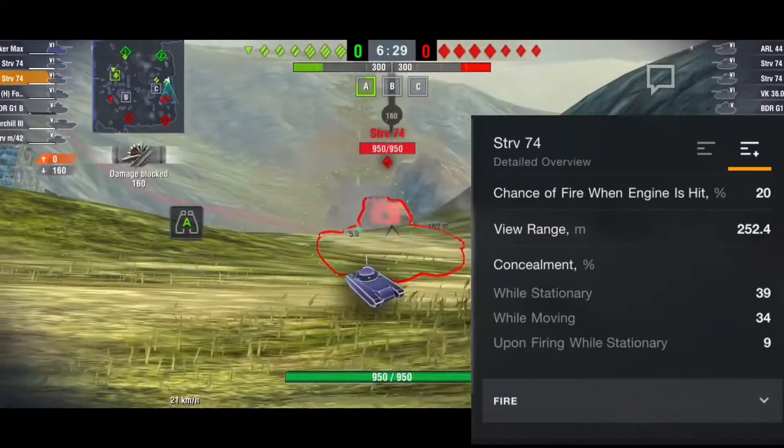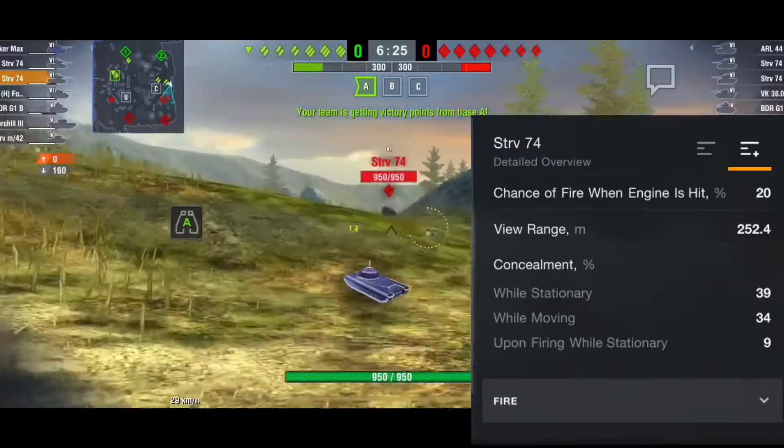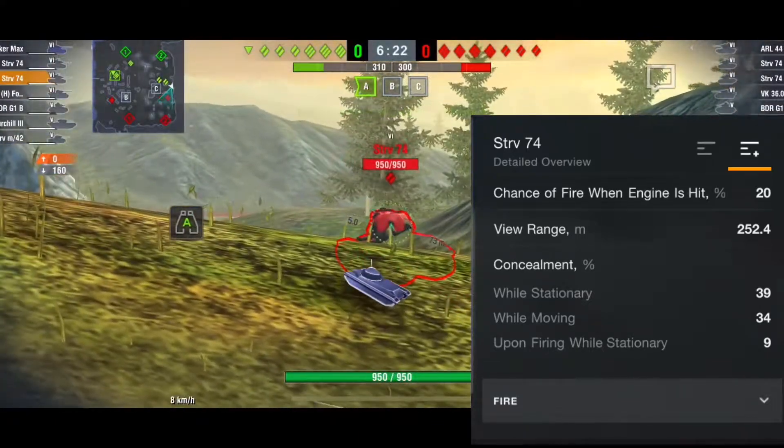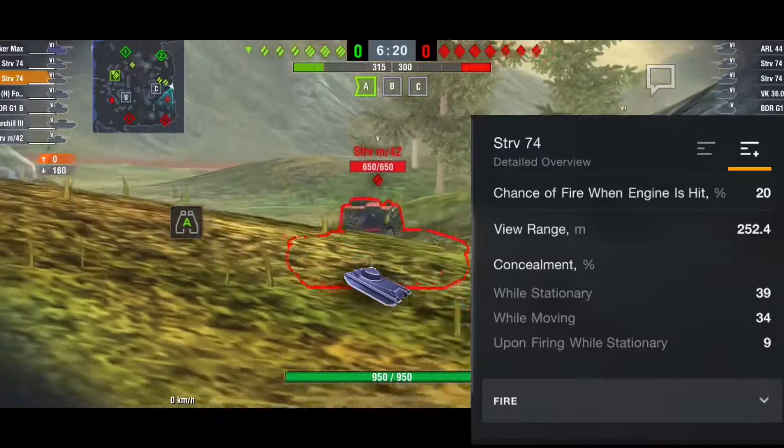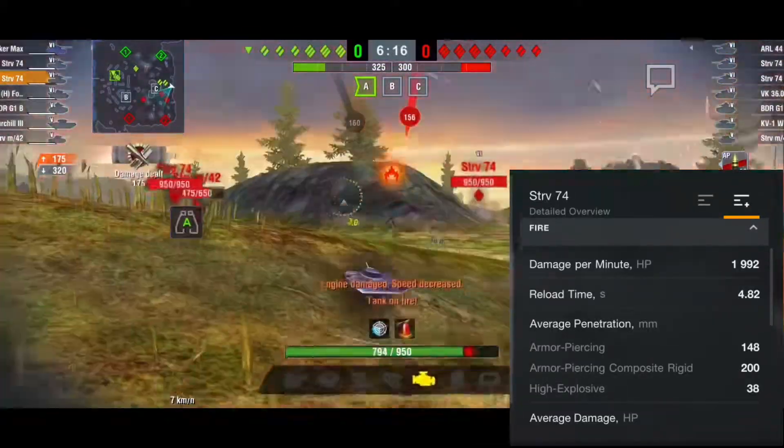For your view range, you have 252 meters. Concealment while stationary is 39, while moving is 34, and upon firing is 9. So overall, very pretty good spotting and not being able to get spotted in return. Now let's get into the firing of the tank.